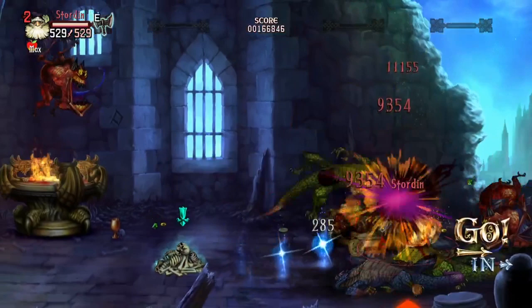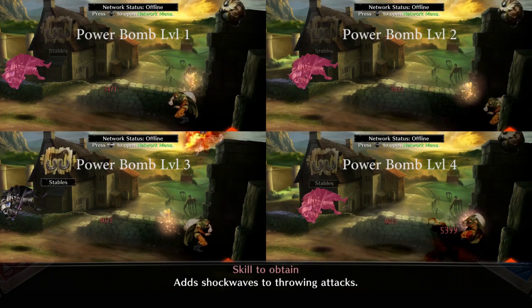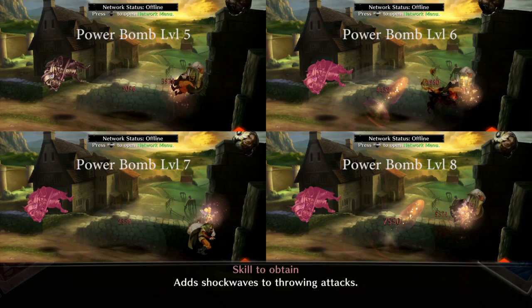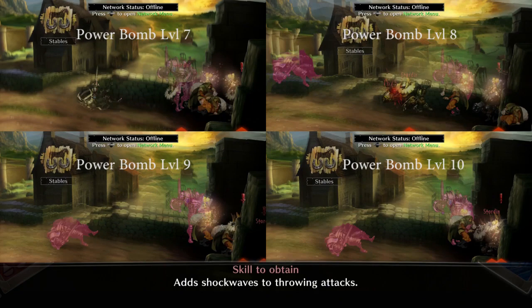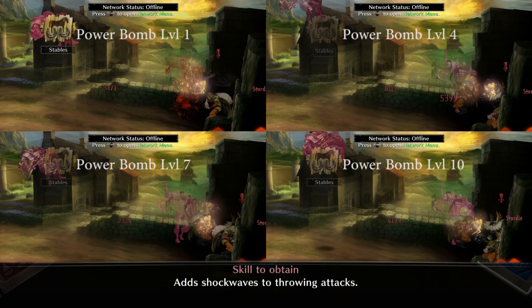In this footage you can see that each level of Powerbomb increases the shockwave of the move. A high level of Powerbomb is one of the many reasons the Dwarf has some of the best crowd control among melee characters. It's really easy to disrupt and kill an entire mob just by chain grabbing multiple enemies and chucking them into other enemies. Once you get Powerbomb to max, that shockwave is a big disrupting hitbox that knocks mobs off their feet and stops all NPCs from having any fun at all.